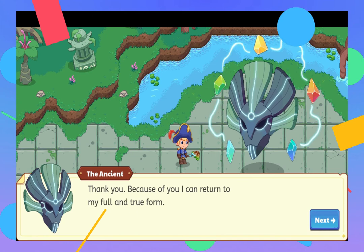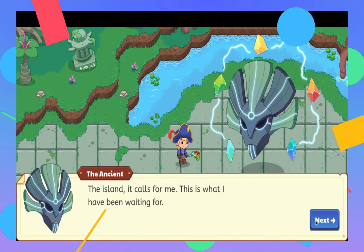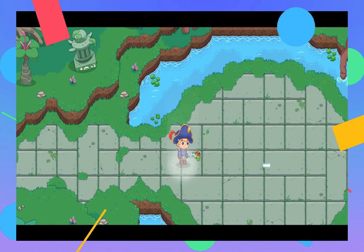Because of you, I can return to my full and true form. I can feel my power returning quickly. You're welcome. It calls for me. I can feel a great amount — that was awkward.